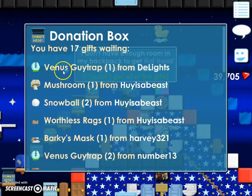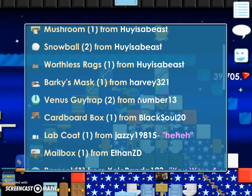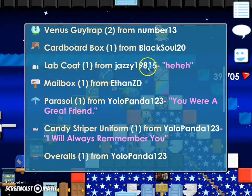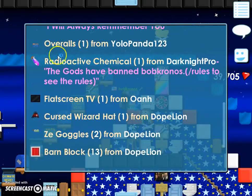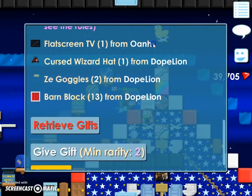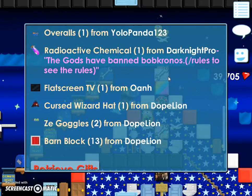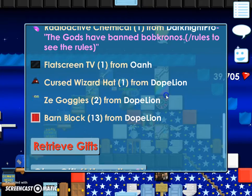Now we'll go on to the last donation box. We got another Venus Sky Trap, a Mushroom, Hoise of East, two Snowballs from Hoise of East, a Worthless Rex from Hoise of East. Sorry, I'm kinda tired. Barky's Mask from Harvey 321, two Venus Sky Traps from number 13, a Cardboard Box from Black Soul 20, Lab Coat from Yazzie, a Mailbox from Ethan ZD, a Parasol from 1-2, Yolo, Candy Sugar Uniform from Yolo, and Overalls from Yolo — awesome. Black Screen TV from 1, Radio Active Chemical. A Flat Screen TV, Cursed Wizard Hat, Window Blind, and two more Z-Goggles from Doak Lion, and 13 Bar and Floss.